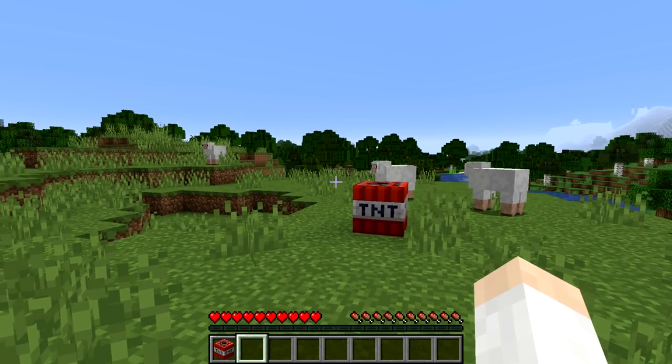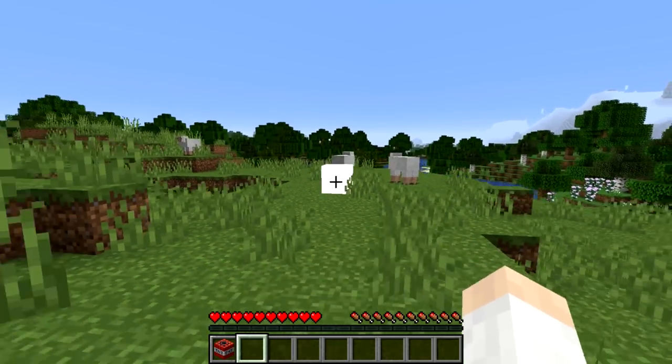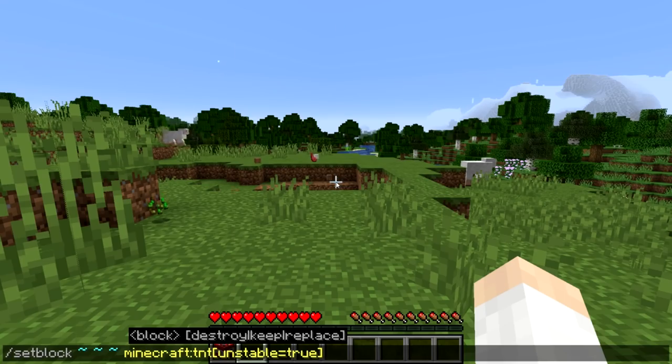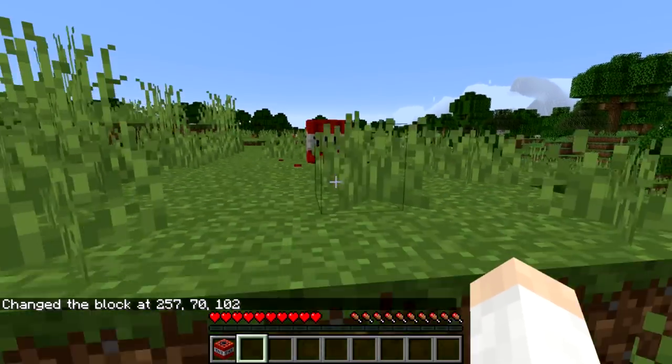One feature that was removed in 1.13 is unstable TNT, and in the week 30 snapshot they added it back. If I punch that TNT, it will now eventually explode after a cooldown. The way you do that is via a command: setblock Minecraft TNT with the tag unstable equals true, and that creates your unstable TNT.